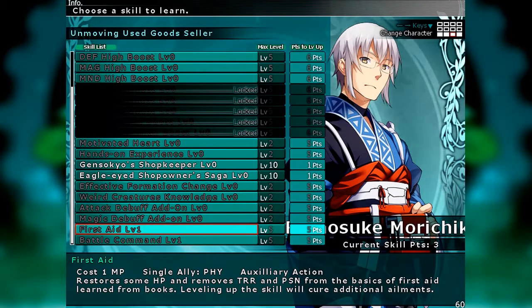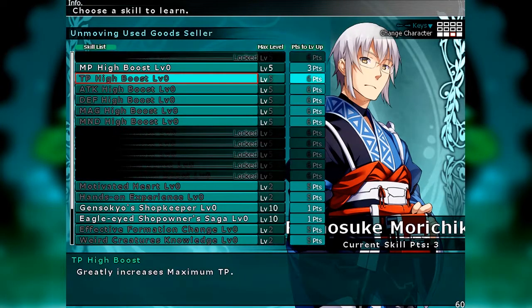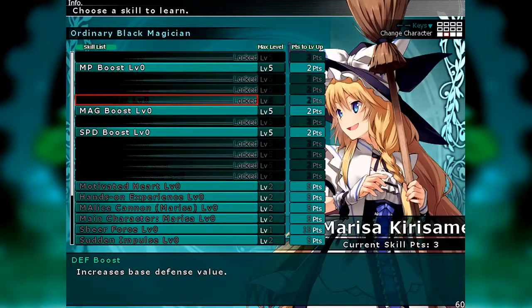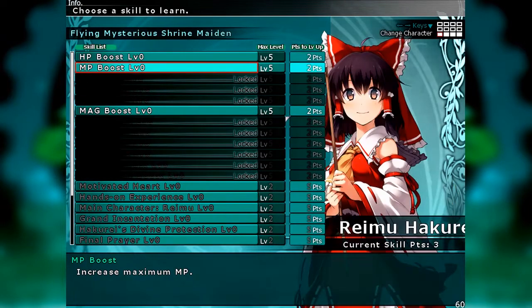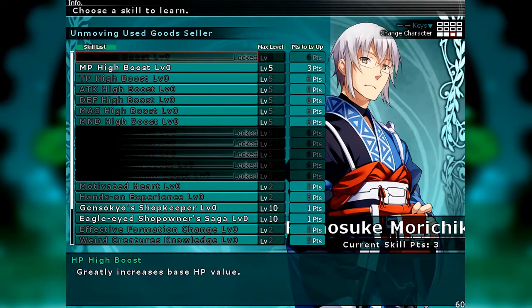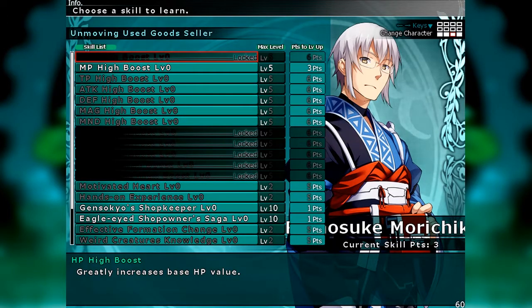Moving on, we've got Rinnosuke. He's a support character through and through. He has no attacks at all — nothing he does is an attack — so he is going to be there to just back up everybody. He has MP High Boost, which compensates for the fact that he's kind of not a great character overall.